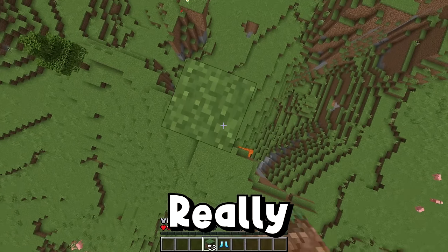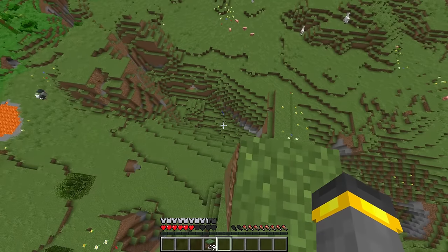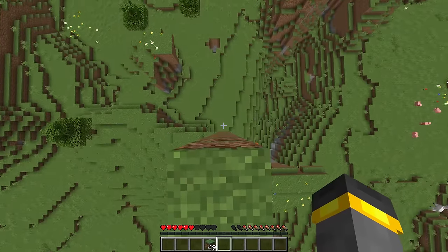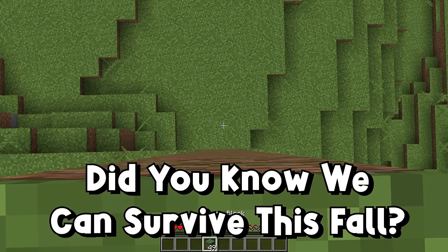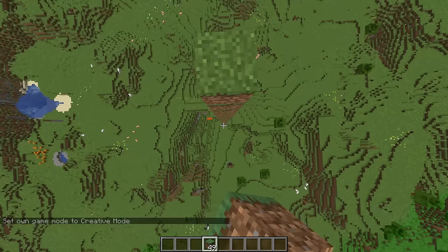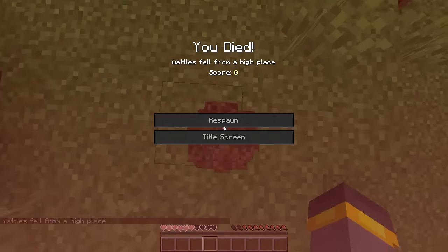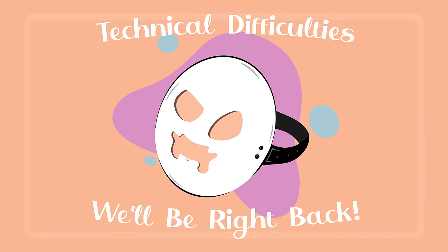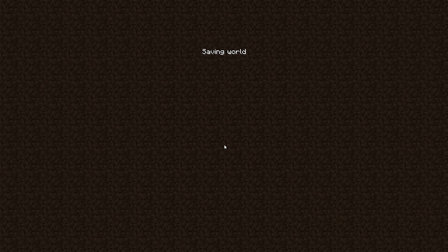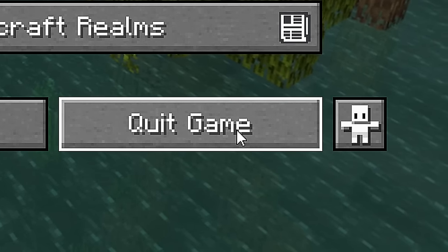When you have feather falling 4 on your boots it's going to be nearly impossible in any normal survival setting to fall far enough to take lethal fall damage. But let's say you found yourself in a really bad situation — you're really high up and you accidentally fall, and to make it worse, you don't have your feather falling boots or any armor at all. Well, did you know there's an easy way to survive this fall? We're falling, we get close to the ground, and what we're gonna do is save and quit. Go back to the menu — and then quit game. Just kidding, don't do that.